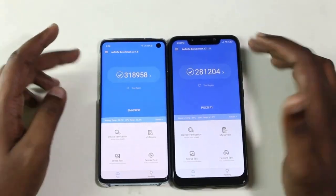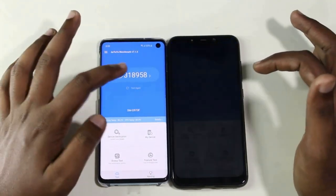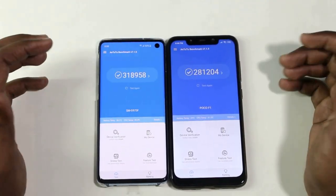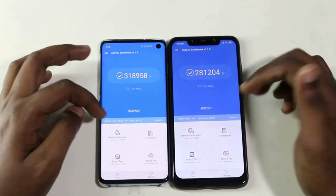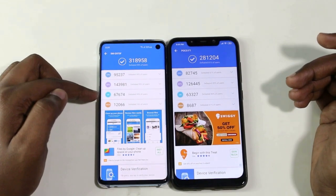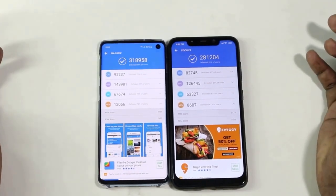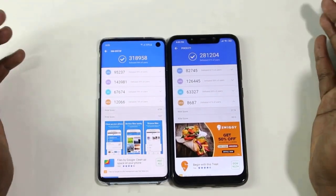Here we have the two phones with the AnTuTu benchmark. The latest update shows Samsung Galaxy S10 scored 318,958, while POCO F1 scored 281,204 — a difference of about 35 points in the overall score. In user interface, S10 scores 63,000 and in memory management S10 scores 12,000 versus 8,000 for POCO.